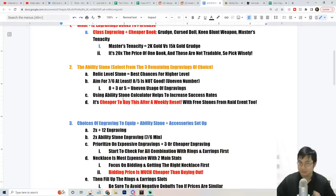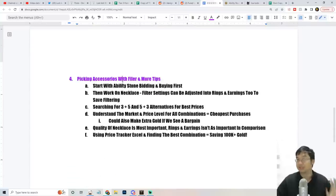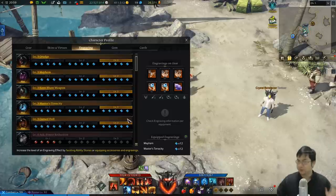I've been monitoring the market - there are times where certain items will be cheaper, and different ways of bidding and also different ways of filtering for accessories. I have made tools including an ability stone calculator, an engraving counter, and a tool to keep track of auction house prices. We'll go through all of this in this video.